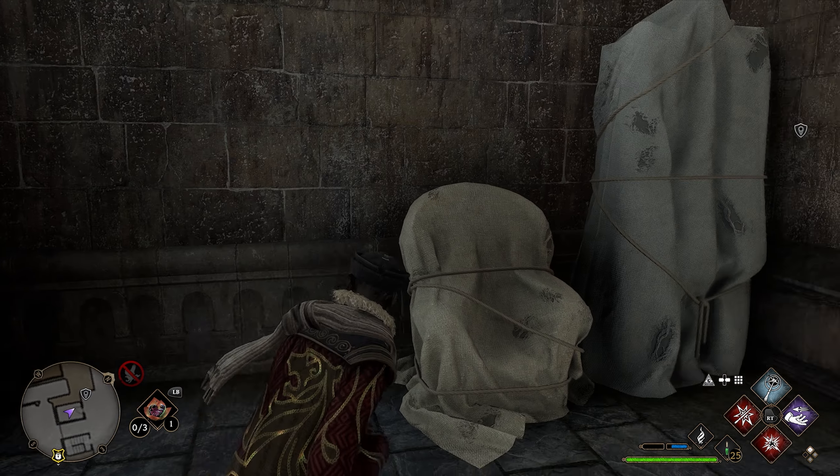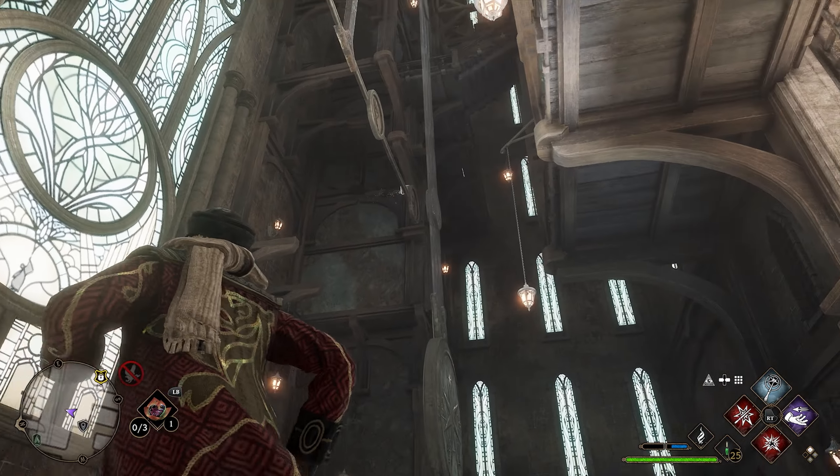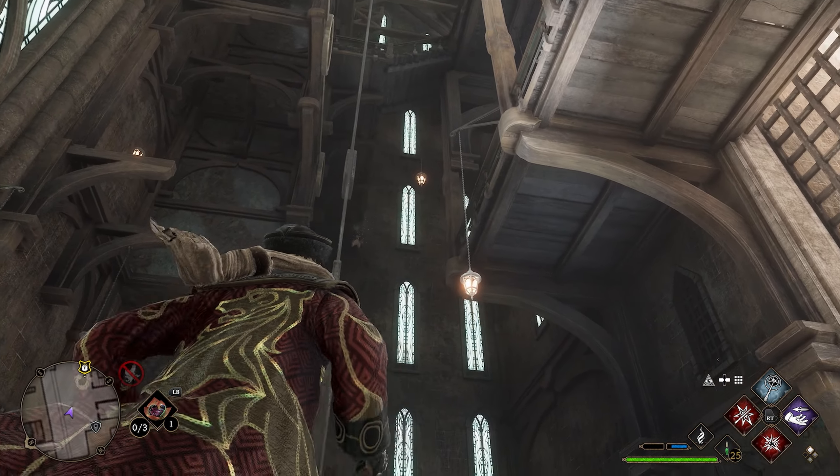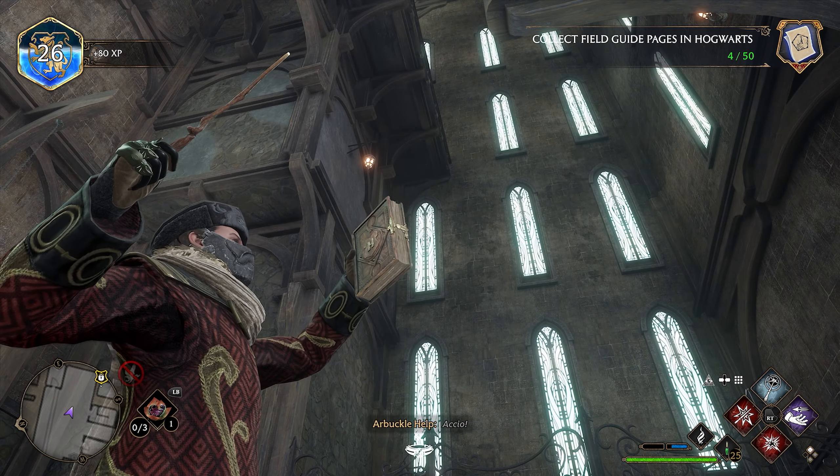After finishing your moth frame, head back outside the door into the clock tower courtyard and all you have to do is look up. There's going to be a page flying around — you can see it right there. Lock onto it, use Accio and you'll be able to get your next page.